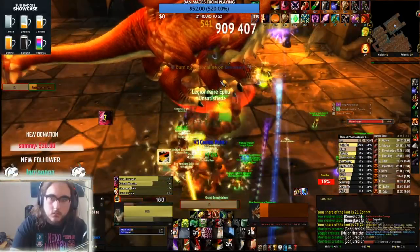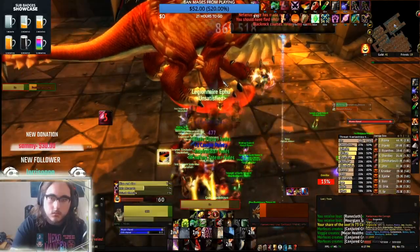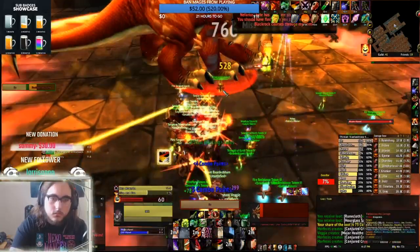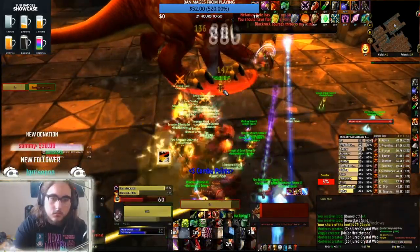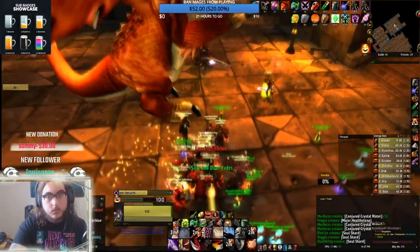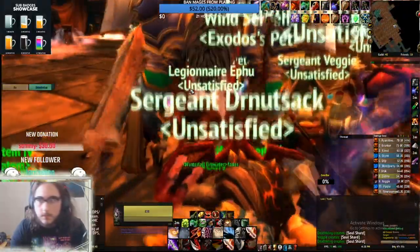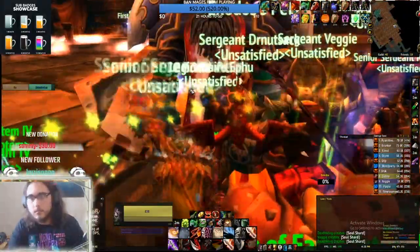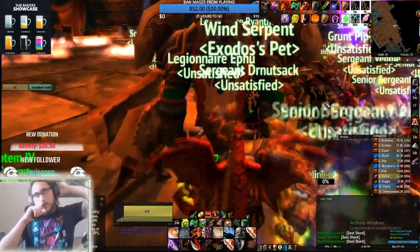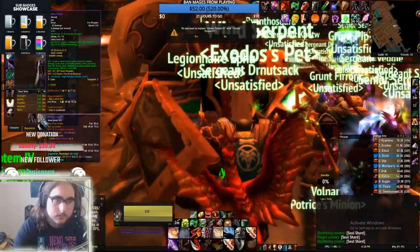As soon as you finish Razorgore, pop a Greater Fire Protection — so you have it if you need it for Vael. Pop one at the very beginning of the fight and one in the middle if you can. Pop all CDs. Use Thistle Tea — you can actually use it in this fight. Some people say don't use CDs here, but depending on the momentum of your raid, if you time it right, you can get a tick with Unlimited Energy and a tick with Adrenaline Rush to keep you at 100 energy.